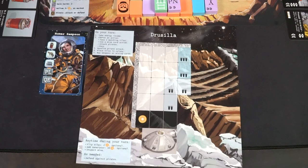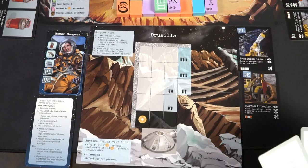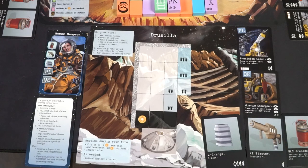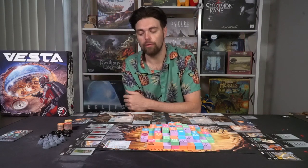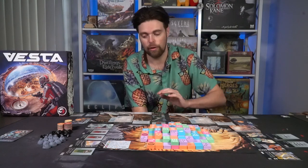Each player gets their own unique game board. These boards come with a number of spaces, and based on the number of players, how many spaces will be open to you. You'll also choose a character. That character gets three energy to start, plus one of each card listed on their board. For example, Bill Parsec gets a KZ blaster and a Z charge, while Homer Sampson gets a BLS grenade, a KZ blaster, a Z charge, a precision laser, and a quantum entangler.